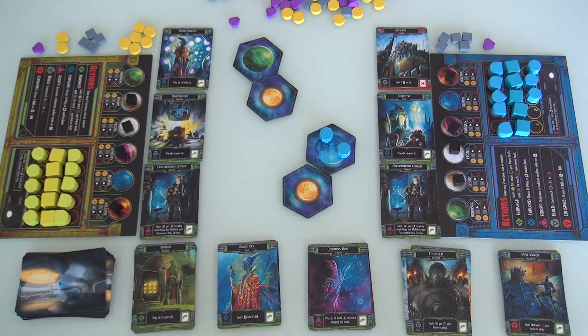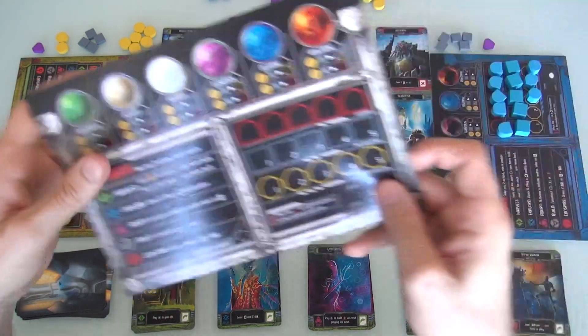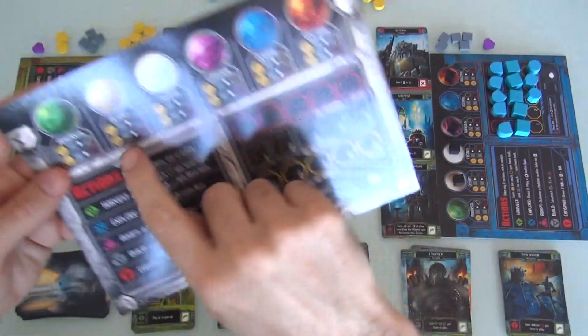My two turns again. Jen still hasn't built on my green. I still have a chance. Can I do it? What do I need?